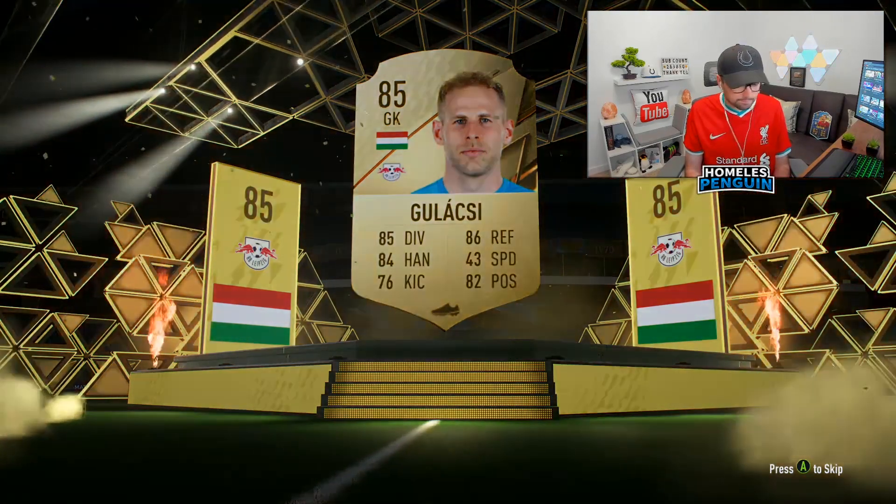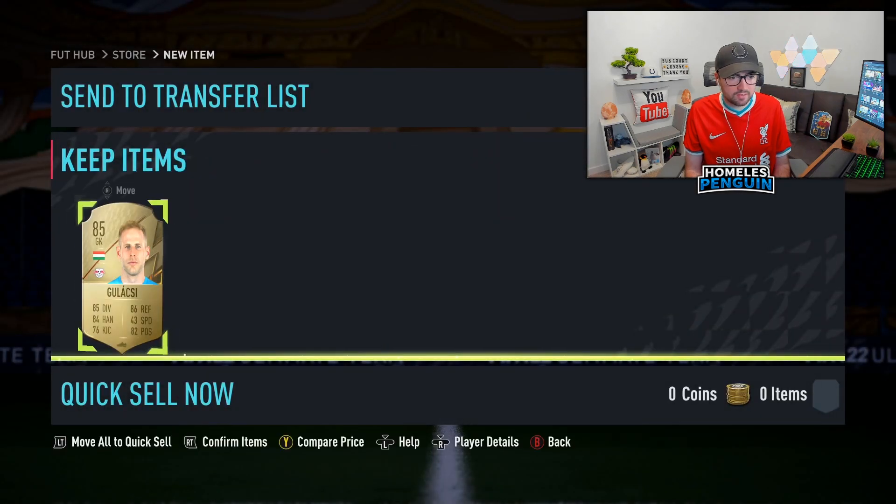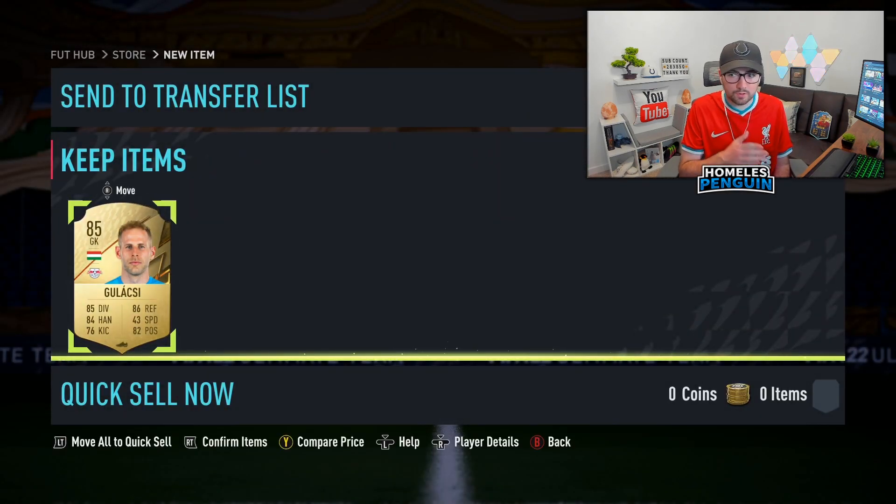If we're not going to be getting high-rated cards such as walkouts or promo items, something like Galashki is the perfect type of item from these packs.